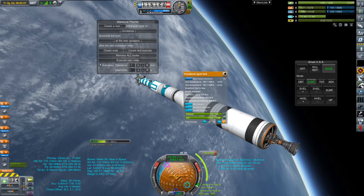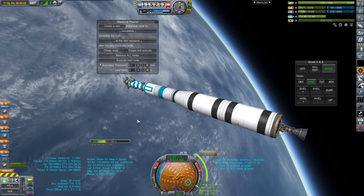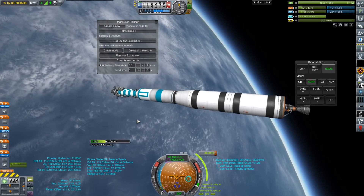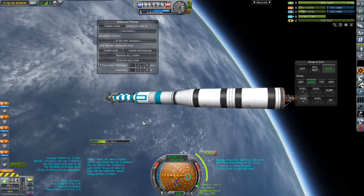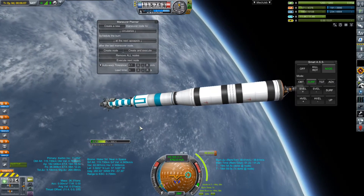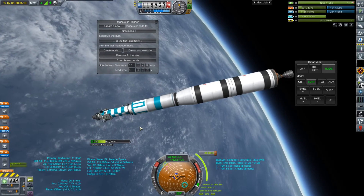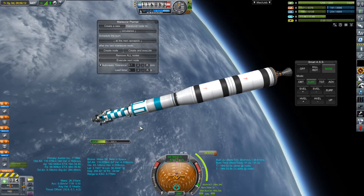I'm fortunate that I stuck an extra reaction wheel in here, otherwise we'd be turning at the speed of molasses in January. I'm also fortunate that these procedural tanks have cooling, because I can use the coolant to maintain upper stage liquid hydrogen, which is always nice. We're flipping into the node orientation.